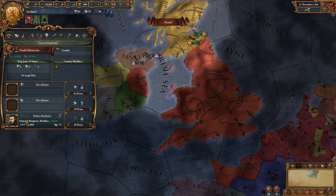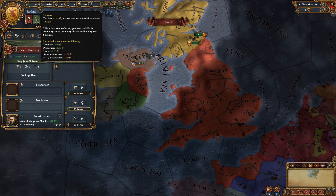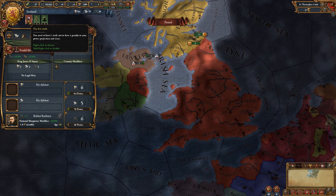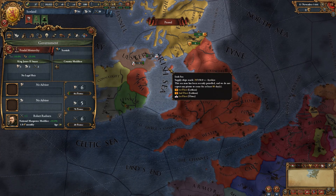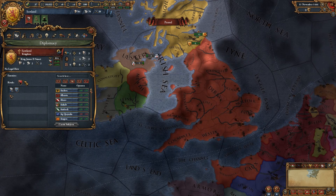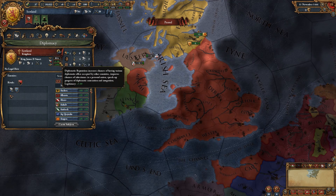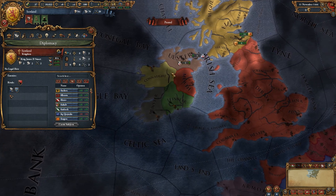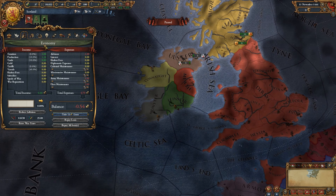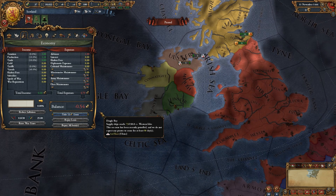We still have three advisor slots but I don't want to hire too many because that would affect our gold — we don't have much at the moment, we have 37. I don't want to be spending too much per month. And we've got too few rivals — you need at least one rival not to have a penalty to your power projection and score. Look, I'm a peaceful person, I say not having any rivals is a good thing, but apparently this game thinks otherwise. Scotland: we're a Kingdom, we're Catholic, no legal heir. Independence guaranteed by France.